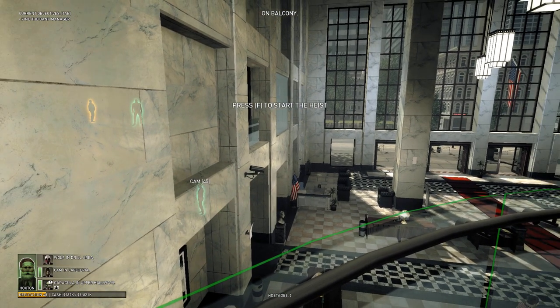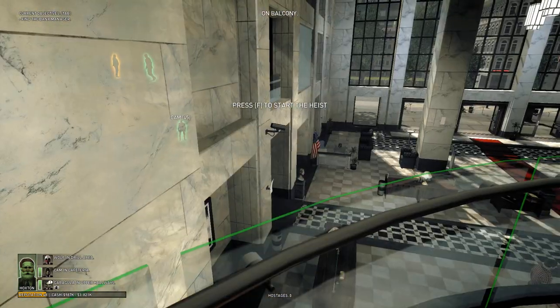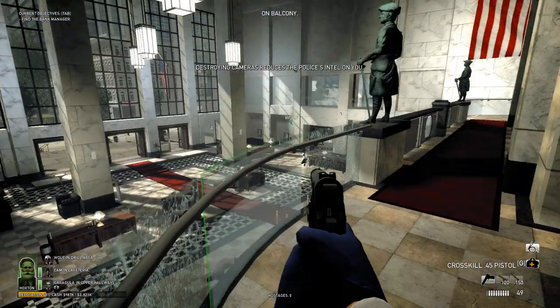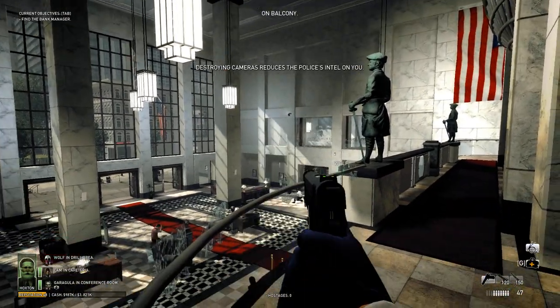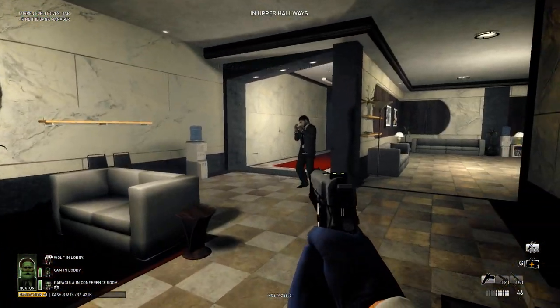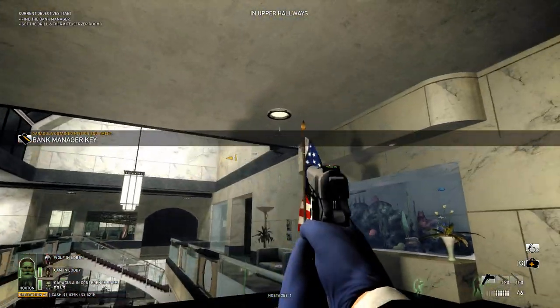Y'all ready? Alright, three, two, one, go. One minute. Hands up! There's the sign of the hall, gentlemen. Start the countdown. We're on the clock, we've been called one minute. We're down to 50% security camera coverage. Okay, we got the key card. Let's get the drill on the thermite.